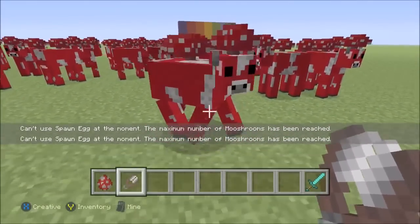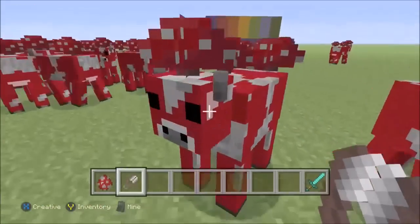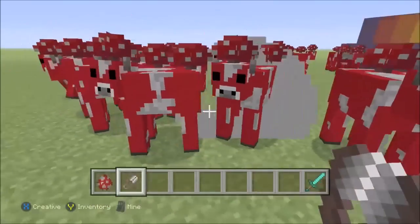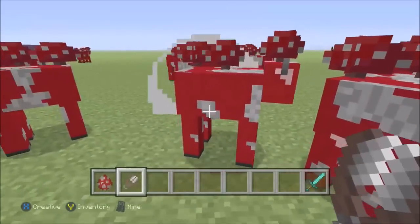It's going to stop in its tracks and its head is going to spin a lot. I have never seen anything like this before. It's supposed to turn into a normal cow, but instead it just freezes and its head spins. I'll just keep doing them to all of the mooshrooms — sometimes there will be an explosion behind them.